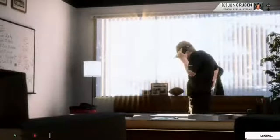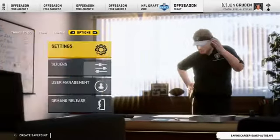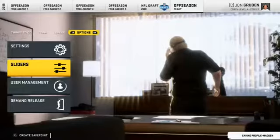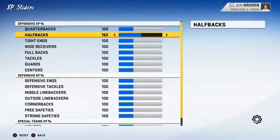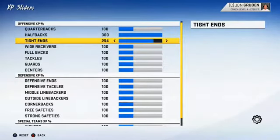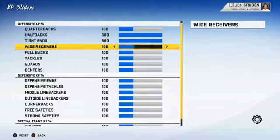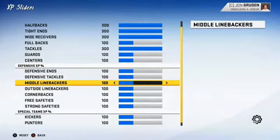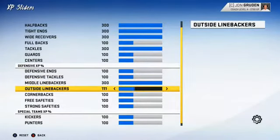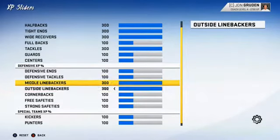Start with offense first: wide receiver, halfback, tight end. Now go to Options, go to Sliders, go to XP. I had a halfback — put it up to 300. I had a tight end — up to 300. I had a wide receiver — up to 300. I had a left tackle — up to 300. I had a linebacker — I don't remember if it was outside or middle, so I'll just put both up to 300 to be safe.